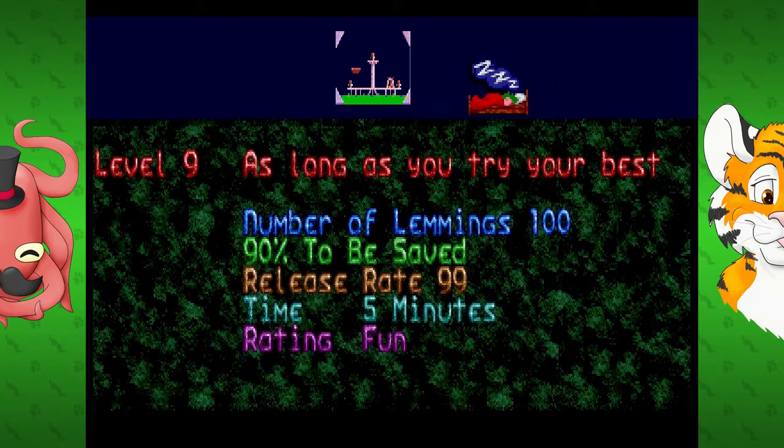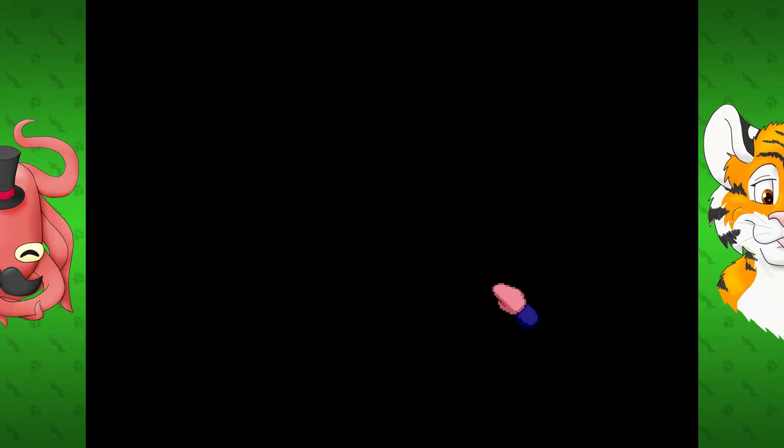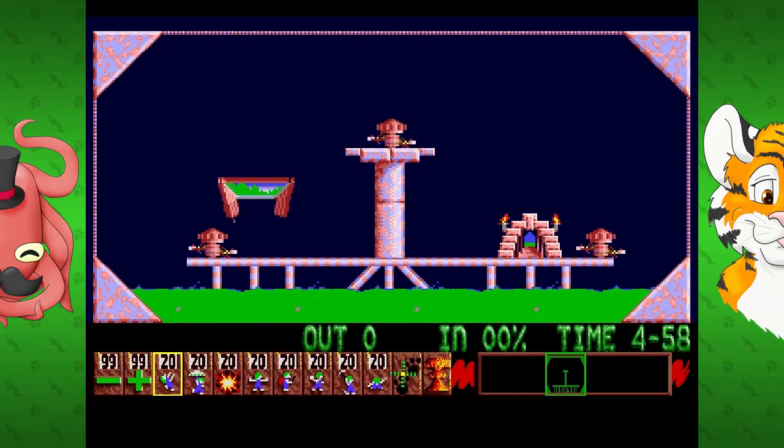As long as you try your best - also, if you don't try your best, you will have to redo it if you don't get enough. 90%? So you have to actually get 90 lemmings. You can pause at the beginning if you want to check it out. Is that a killing area? That is not a happy place. I don't know if it's spinning blades or spinning lasers. You've got all your things available to you. They're coming out at 99. You can only kill 10. That's a basher. This is going to be difficult.